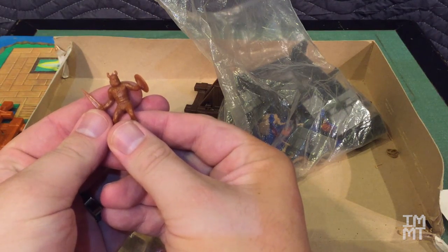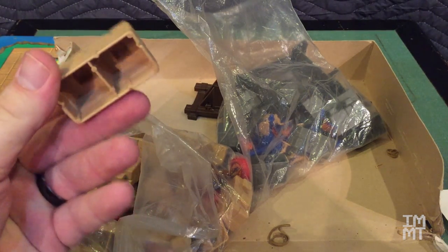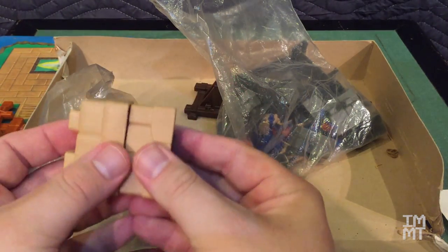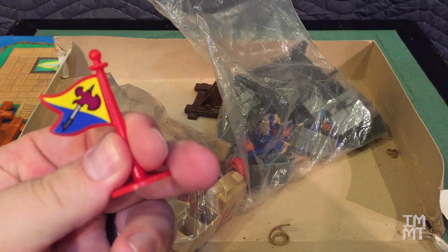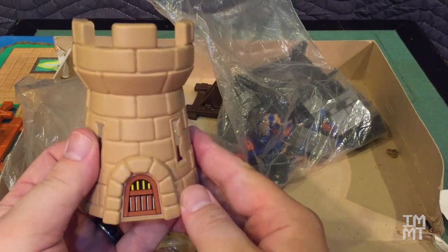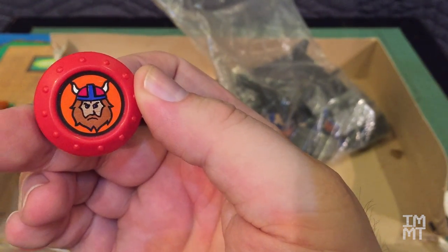In the bag here we have a Viking — there should be four of these guys in there, and I counted them, there were. Here's one of the castle blocks, and you can see how they fit together, kind of like big loose Lego pieces. And this is a flag — there's five of these for each side, four for the borders and one for the tower. And here's the tower. You can see the back here is hollowed out because you actually use the hollowed out part in the game. And this is a battle carom — this is a Viking battle carom. You can see the Viking sticker on it.